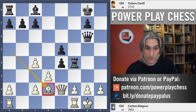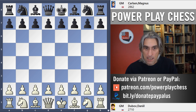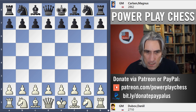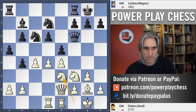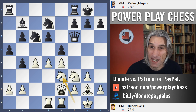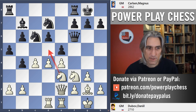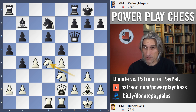Carlsen admitted afterwards that that game really unnerved him, so Dubov went ahead in the second set. Game three was a Bogo Indian — Dubov with the white pieces. Arriving at this position, you can see that Dubov has a really solid setup, very nicely centralised. He's managed to tame Carlsen's opening, and the knight can potentially come into d5.